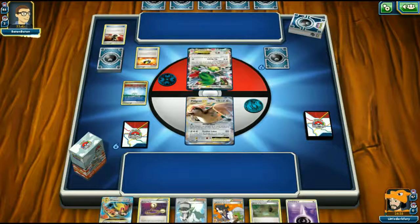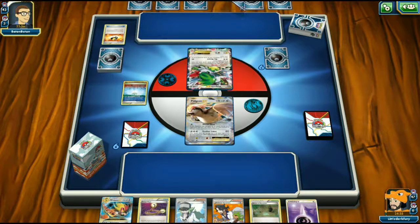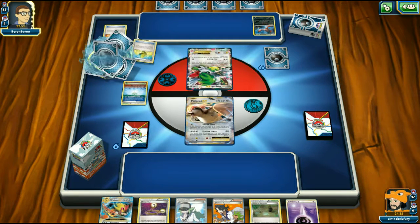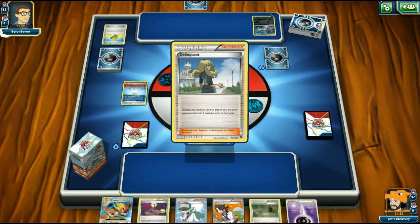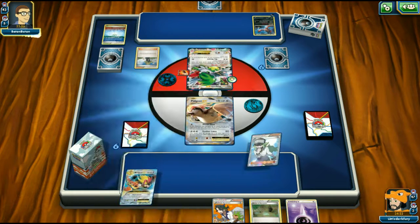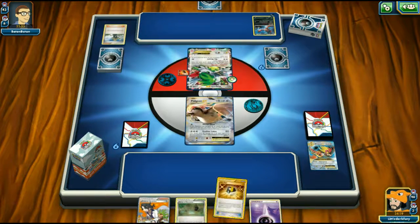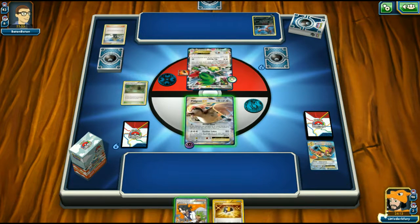Opponent plays a Fury Belt onto his Shaymin then uses Delinquent, forcing us to discard down to three cards. We lose Escape Rope, N, and Mega Pidgeot, which is rough. We're forced to play Sycamore. We put an energy on Pidgeot and play Shrine of Memories, then use Professor Sycamore to rebuild our hand.